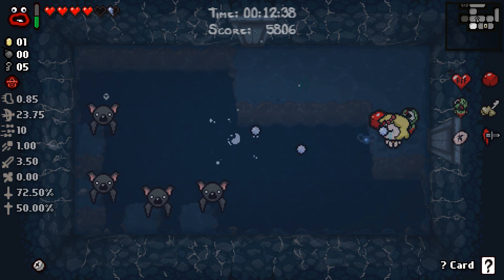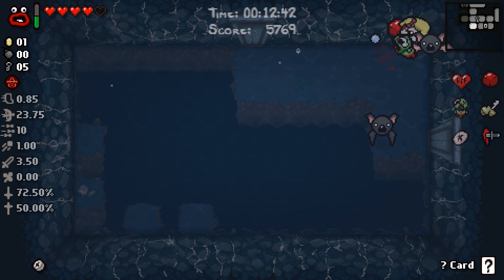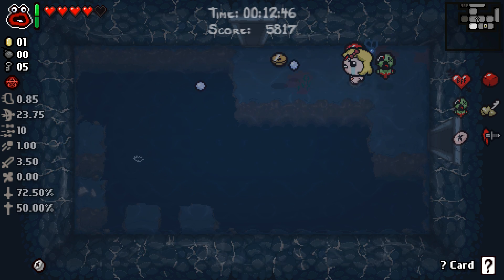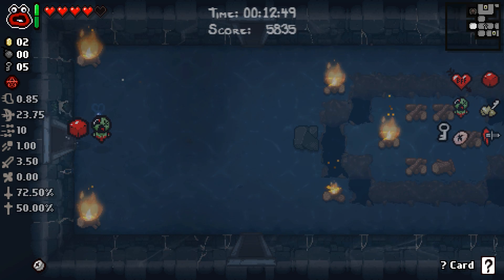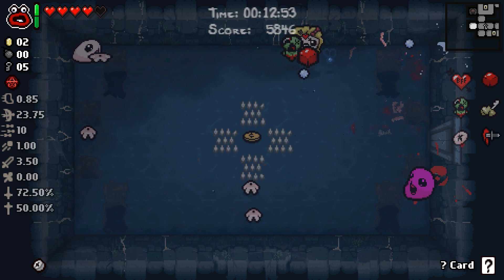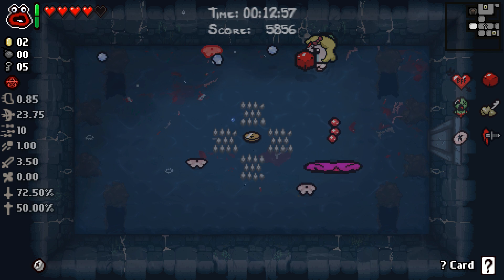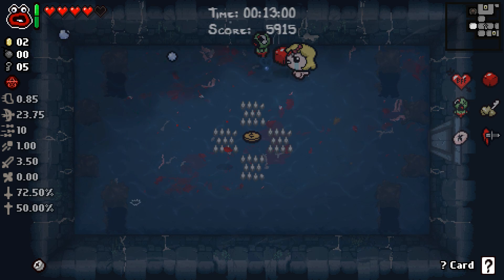We'll bomb that guy. So we're gonna damage our donation machine a little bit, and we'll donate money back if we can later in the run. I want to get BFFs because it's going to increase the damage of our familiars and their size as well. That makes Cube of Meat a little bit better as an orbital because it'll block more. I think that's probably a worthwhile purchase. Get out of the way! That was bad. Don't get hit again. We still have a good deal with the Devil chance — we're not out of it yet.